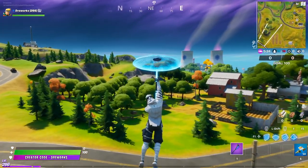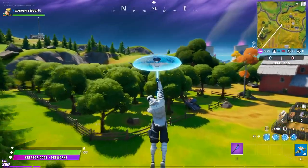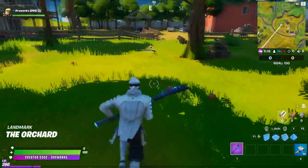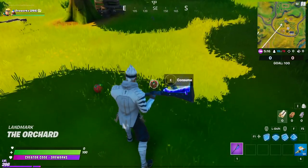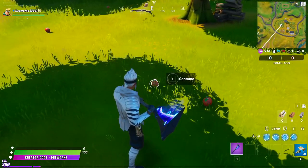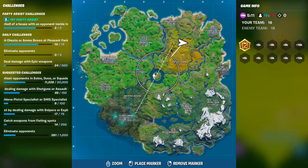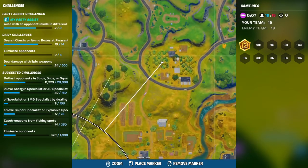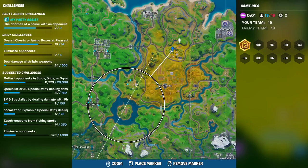Our first stop is the Orchard Landmark, where lots of apples are just waiting to be harvested. As soon as we get to the ground, we can find a bunch of apples there and all you have to do is choose a sympathetic one. If we check the map quickly, we can see the Orchard Landmark is located north of Renzi Farm. Fantastic! One consumable found, two more left, so let's jump to the next one.